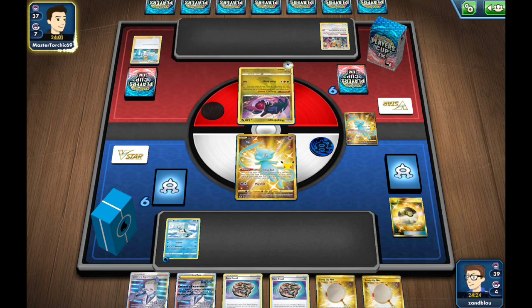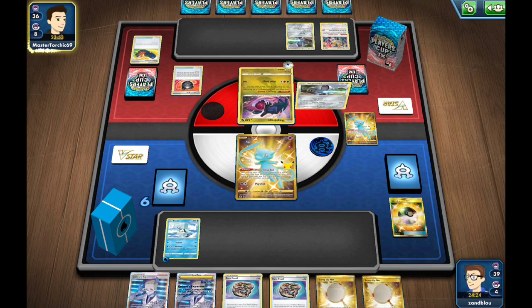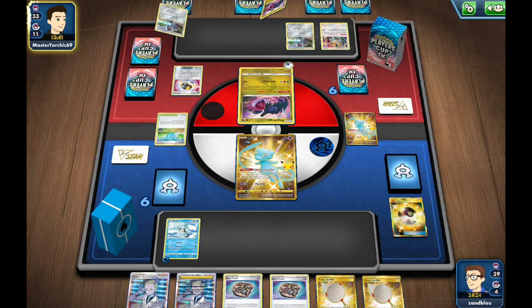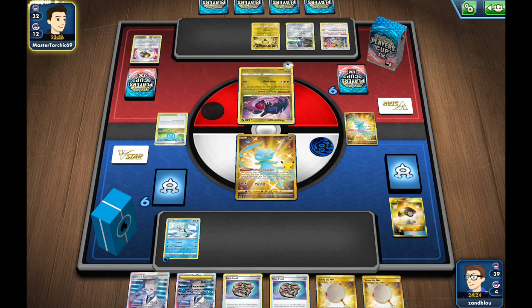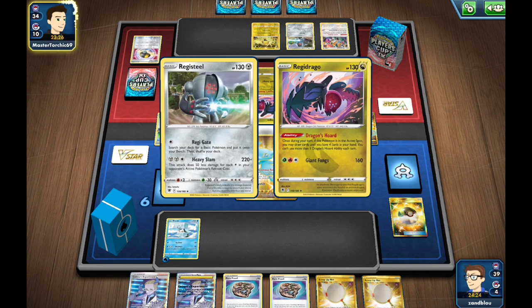Our opponent plays a big Research, which is good for us because that means they had no Quick Ball or Regieleki in hand. There's a Heavy Ball finding a duplicate Regieleki. They're definitely playing Heavy Ball before the Trekking Shoes — that's a sequencing error by my opponent. There is an Astral Radiance Bridge Lucky, so not great; there's going to be a Rod back into Regieleki.